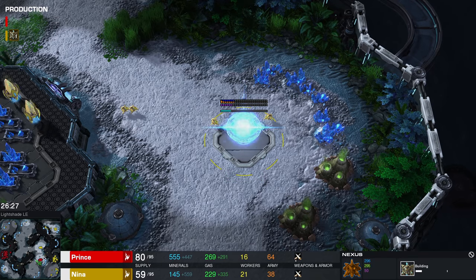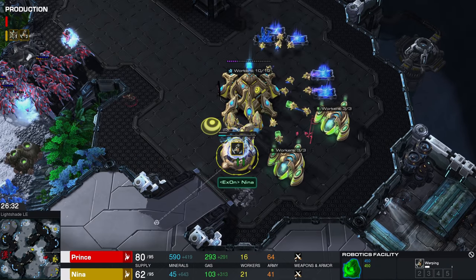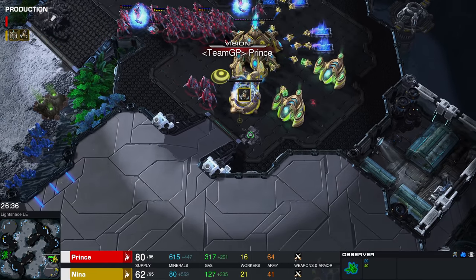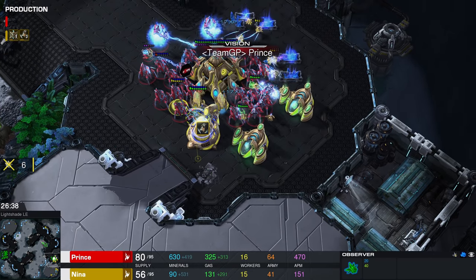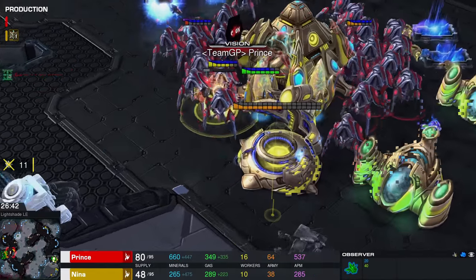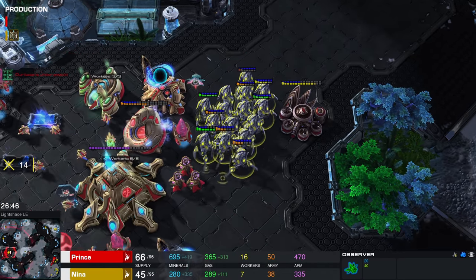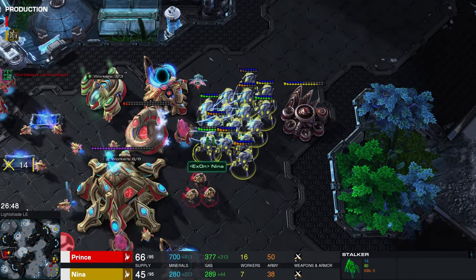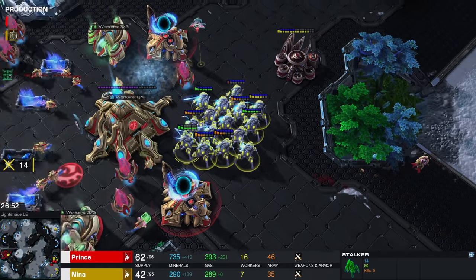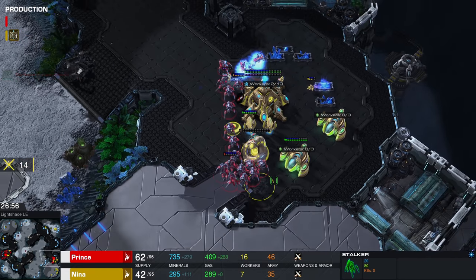A new Nexus is being acquired here in the top right corner of the map. I don't think Nina wants to take the fight — she's been avoiding the battle for a long time. An observer scouts around and sees that there is indeed a Robo and that something is being chrono-boosted. Here comes the Disruptor, but there is high ground vision! Nice — a couple of kills, not bad at all. At the same time the Robo is being sniped on the other side of the map.